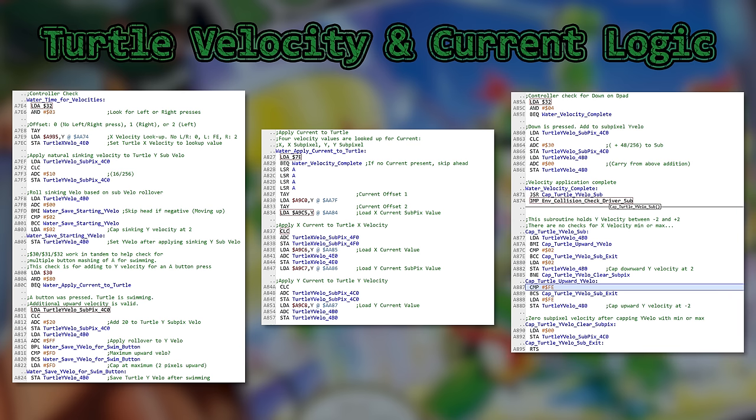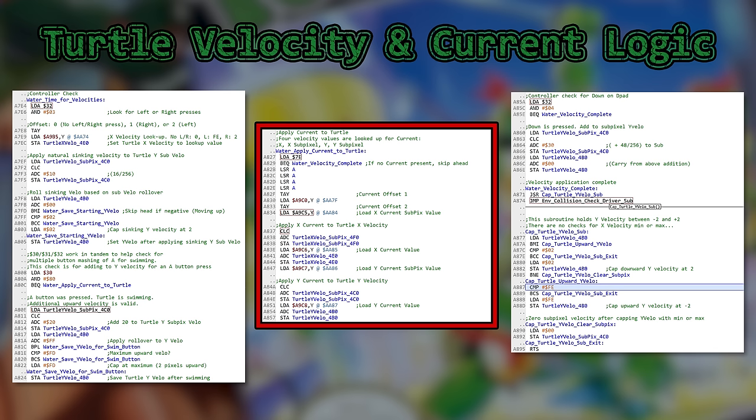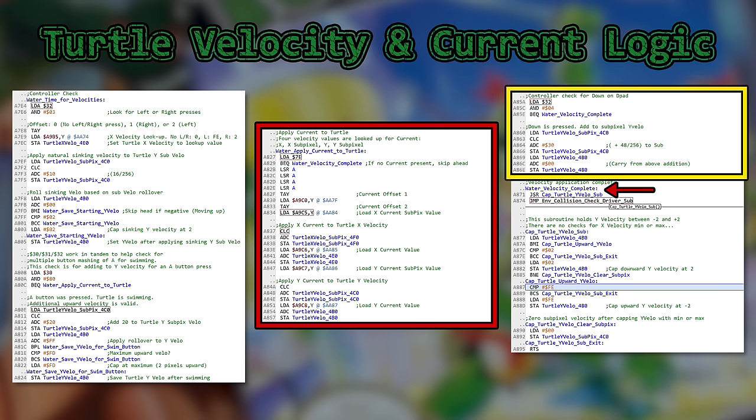Here are a few oddities for this sequence and the first one is huge. Controller checks 1, 2, and 3 are in these locations. Current is checked and performed here. If no current is present, the logic skips down to here. That means pressing down on the D-pad is only processed when you are in a current.